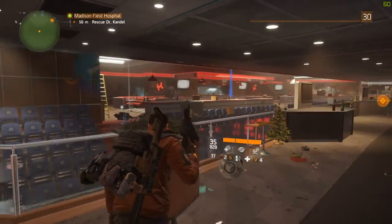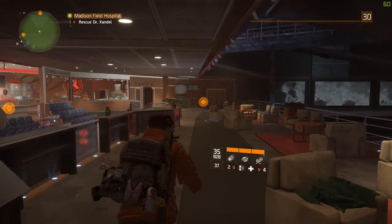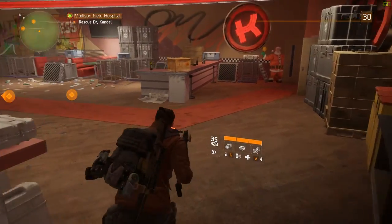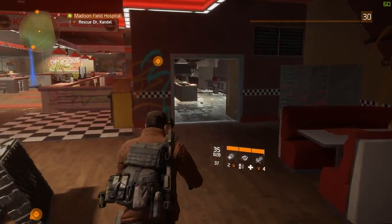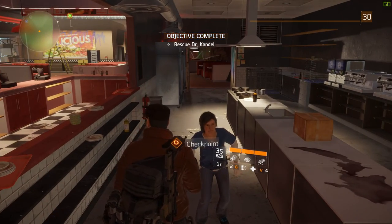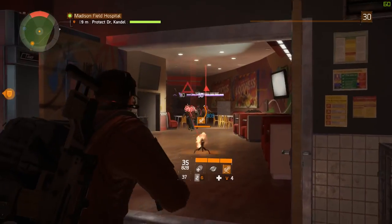On this map, the doctor is either inside the restaurant over there or behind the counter over there. Let's see what happens. She's not here, so she's inside the restaurant. When we come up to the next part, we put out a sentry gun, put a grenade right there, and shoot and fire.